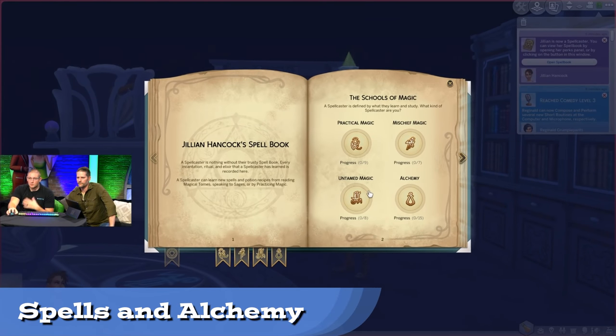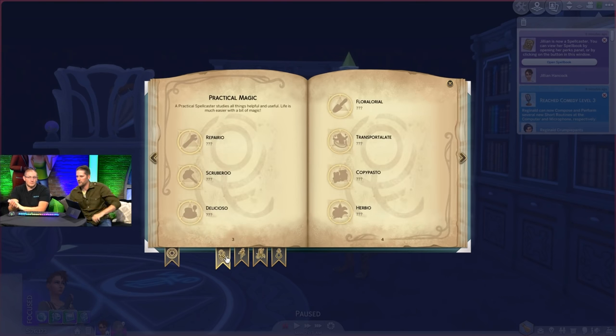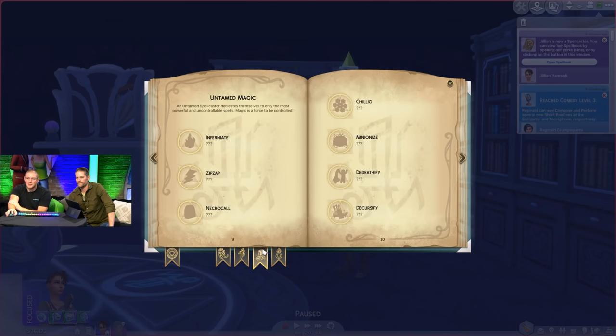They showed the new spellbook, which has a tab for each school of magic. The UI is really slick and shows your progress in each category. There are 9 Practical Magic spells, 7 Mischief spells, and 8 Untamed — a total of 24. There are 15 different potions under the Alchemy category. Untamed magic is all about harnessing magic's power. Duplicato allows you to make a duplicate of yourself. We were told a lot more than we were shown.